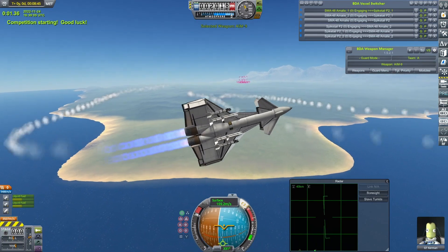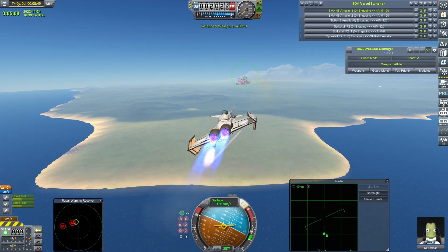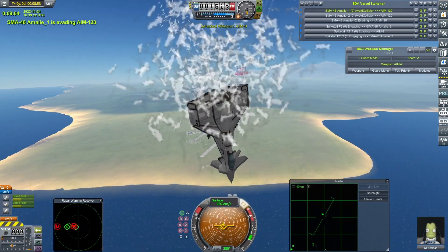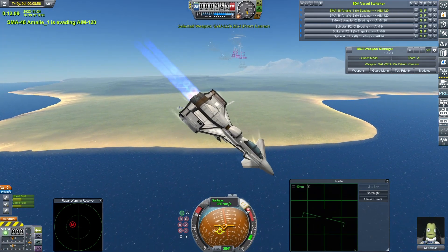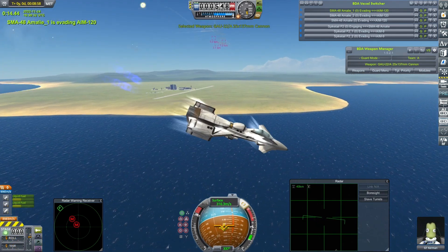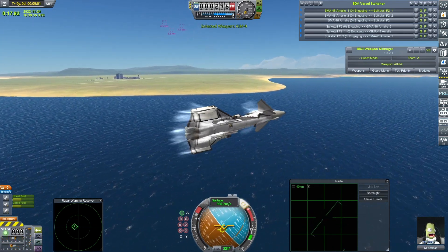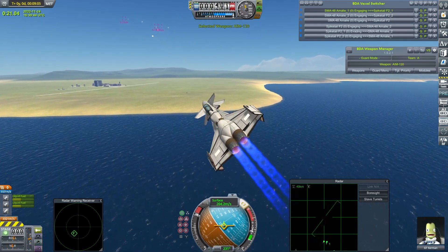Here we go. GT Kerman around reasonably quickly once again, away with an AMRAAM — a couple this time. As I've mentioned before, there is something in this version of BD Armoury — I'm on 1.5.2 — which means craft quite often fire more missiles than they're set up for. Which might be a good thing in terms of the SMA-48s ridding themselves of the weight of AMRAAMs before they get too close to their opponents. None of the missiles coming in for GT Kerman's craft came anywhere close.